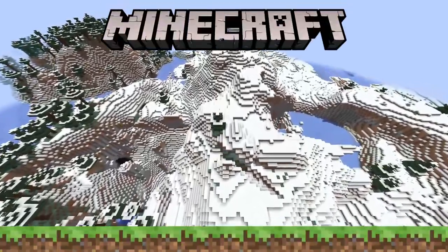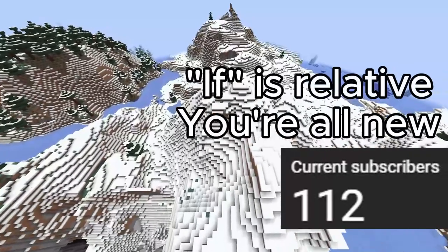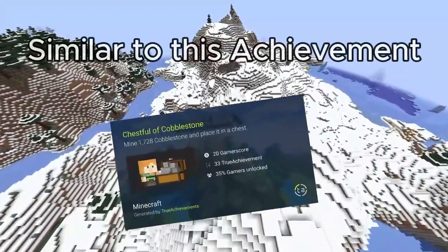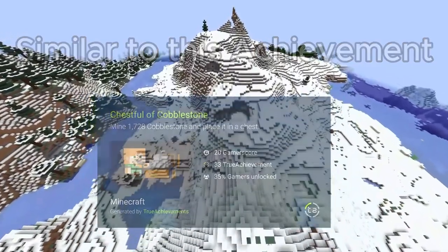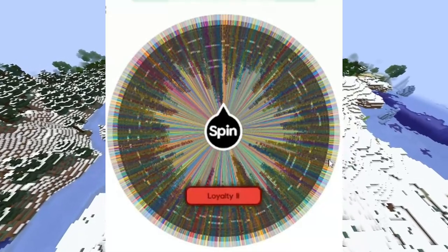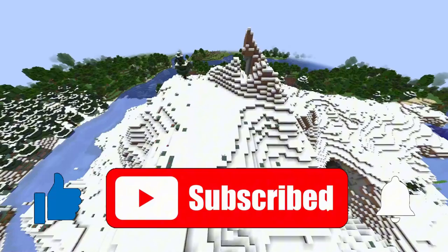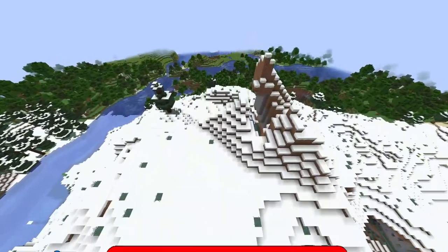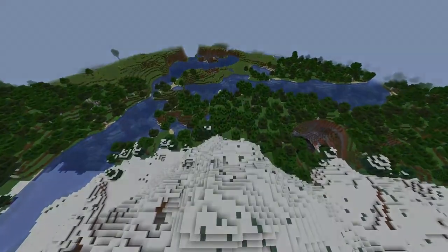Hello and welcome back to Minecraft Stacks on Stacks. I hope you're all having an amazing day. If you're new here and don't know what Stacks on Stacks is, it's a challenge I made myself that requires me to collect a double chest of every item in the game — no cheating allowed of course. The next item: the enchanted book Loyalty 2. Make sure to subscribe and hit the bell for more awesome videos. With all that out of the way, let's begin Loyalty 2 Minecraft Stacks on Stacks.